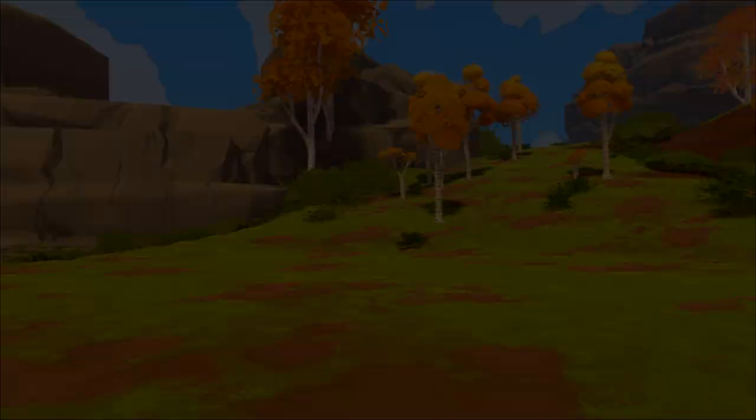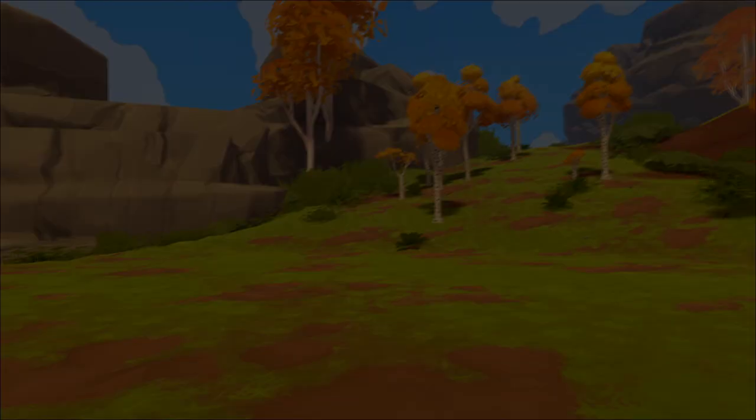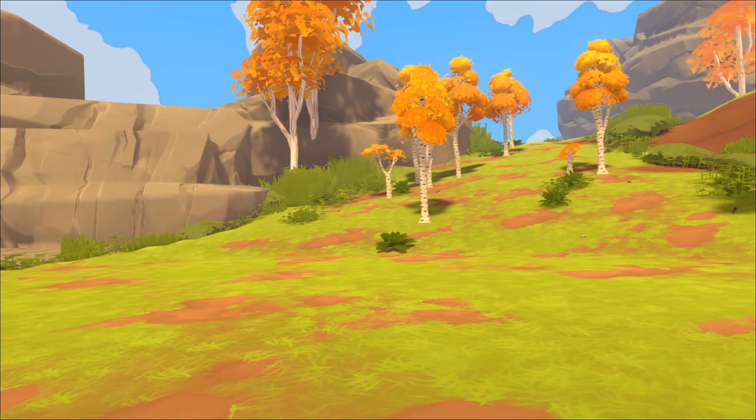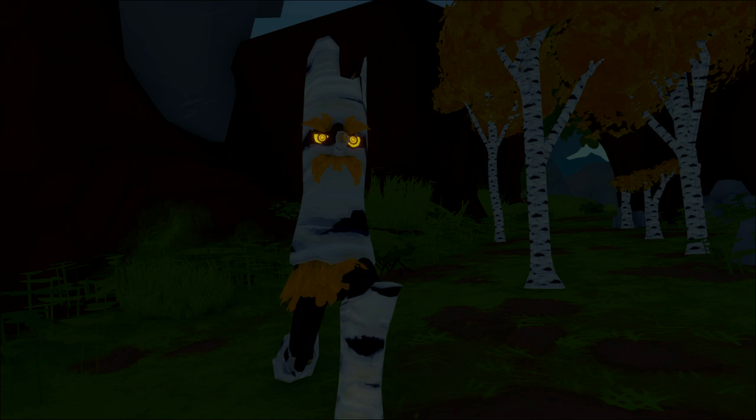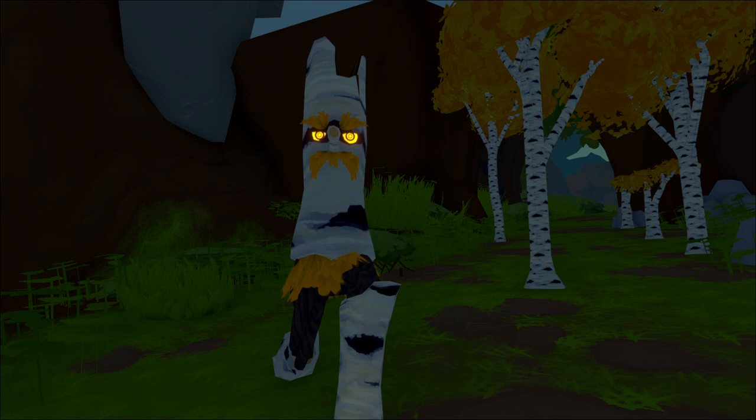The next biome we will be looking at is the birch groves. This is my favorite biome, as I love the color and the look of birch trees and the canopies that they create. The birch biome will spawn birch go terras. The birch go terras' attack is the same as a normal go terras, except they hit the ground much faster and explode on impact, stunning the players and making it more lethal for them to escape.